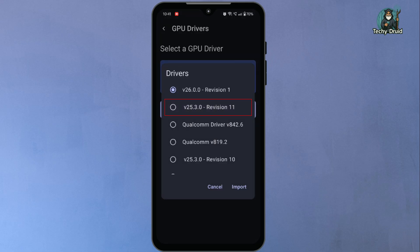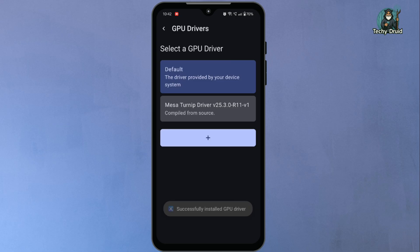Then choose the Turnip v25.3.0 revision 11 driver from the list, then tap on import. It will fetch the selected driver version directly. Once the Turnip driver is added, tap on it again to activate it. Remember, Mali GPU users on MediaTek or Exynos unfortunately cannot use these drivers. They can continue using the default system driver.